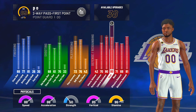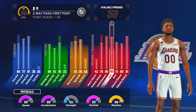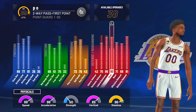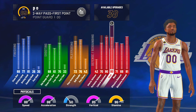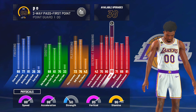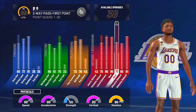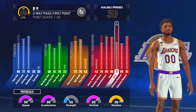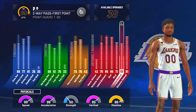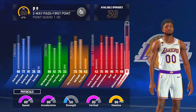My physicals include the plus fours because I did the gator air trails. I'll make a video tomorrow showing y'all the best way to get a plus four on all of those. Like I said in my build video, if I was able to put my steals down without affecting my badge count I would, because I don't believe in steals. My block at 71 is decent. Offensive rebound is 69 and defensive rebound is 81.